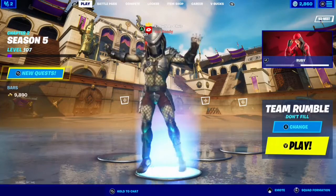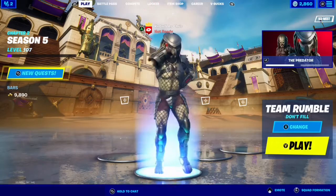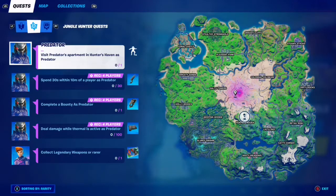Hi everybody. Now that we've unlocked Predator, we got the biggest pain in the butt out of the way. Now we have to focus on the other challenges — we have to visit Predator's apartment in Hunter's Haven as Predator. Let's go ahead and hop in a Team Rumbles match and get this out of the way.